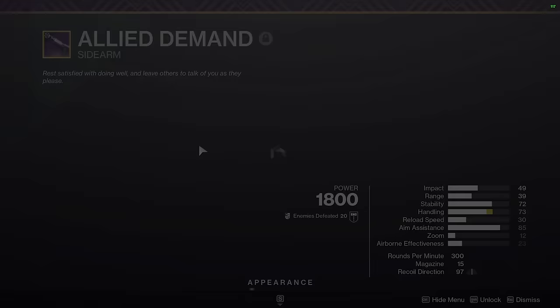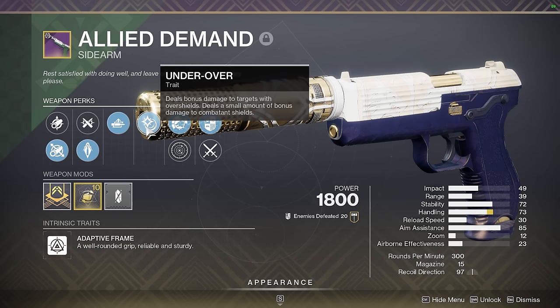Next up I have this Allied Demand. You might be wondering why I have an auto-loading under-over Allied Demand in my vault. Under-Over of course gives a 50% damage bonus to Barrier Champion shields, so this thing shreds through even GM Barrier Champions with Anti-Barrier Sidearm or with Radiant. The main reason I have this is because it's a holdover until we get the Strand Rocket Sidearm when the Final Shape drops. Bungie has already talked about introducing a Solar and Strand Rocket Sidearm in the future, so when those drop, those will be replacing this and I will be dismantling this with haste.